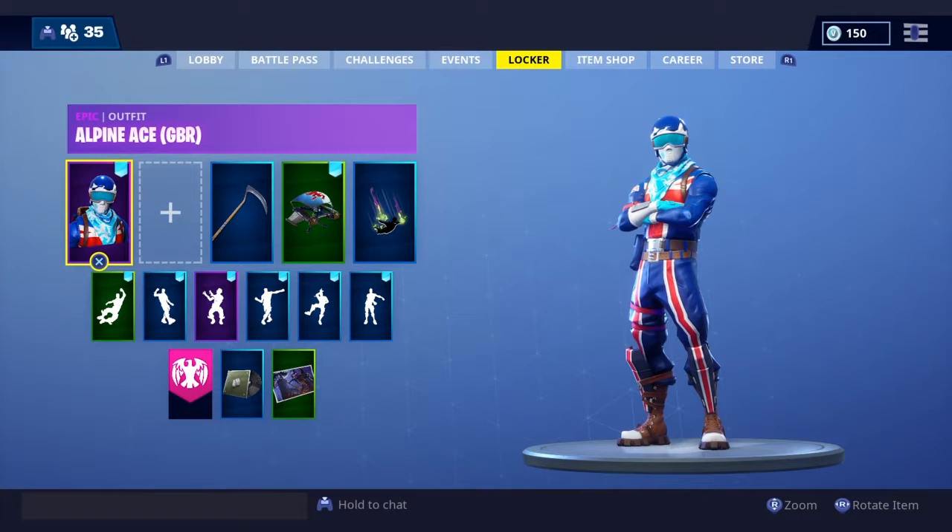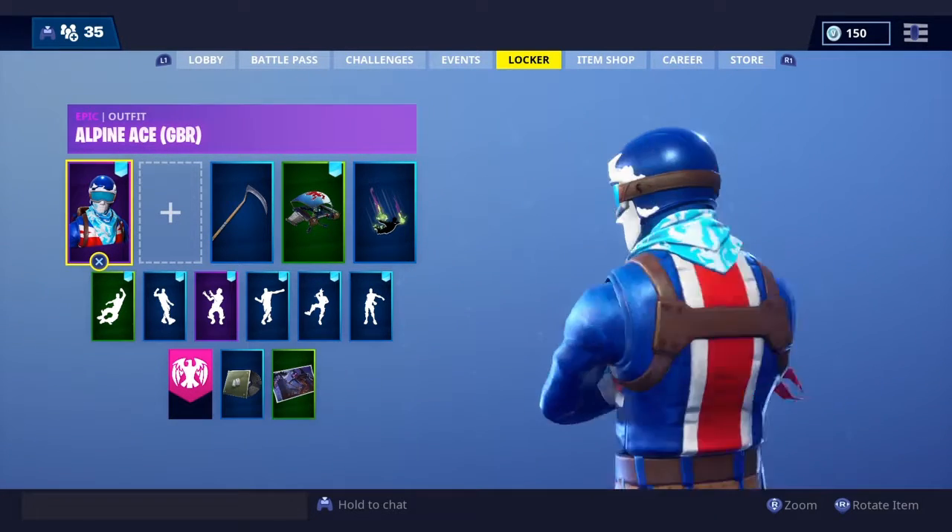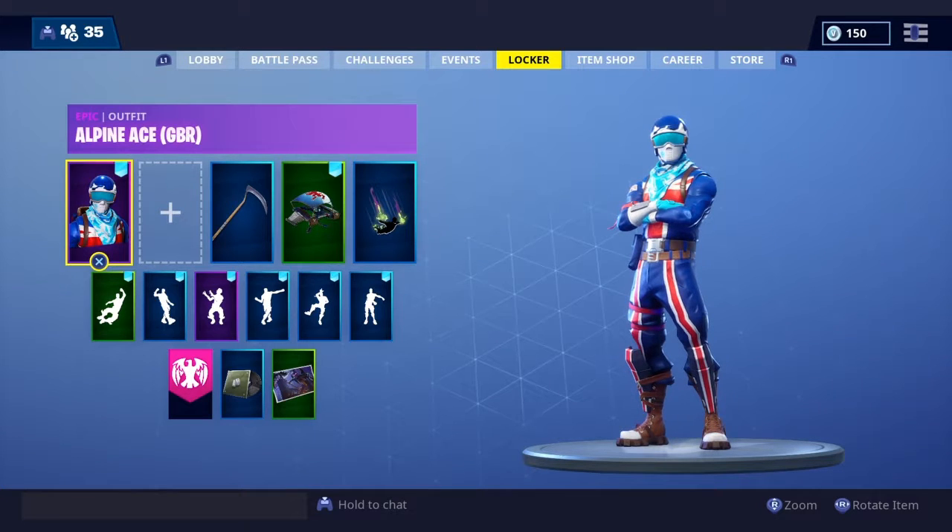Next up we have the Alpine Ace, and I'm pretty sure you guys already know — I've told you this in several videos — this was the first skin I ever bought, the GBR, the Great Britain one. It's really really cool, one of my favorites. Last time it came out was April 11th, I believe, maybe a little bit before — or maybe that was the counterpart, the Mogul Master. I don't know if it'll come back out because it was a winter Olympics skin. Don't get too invested in a skin like I did with Power Cord and then she came back out.